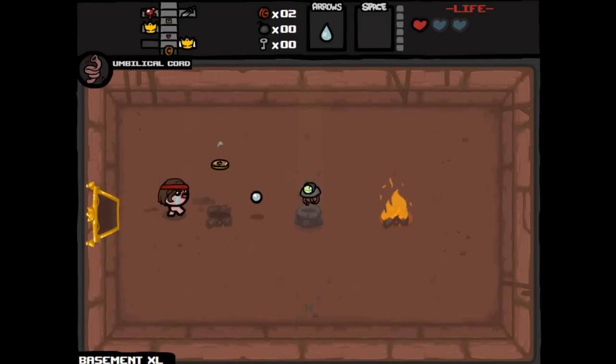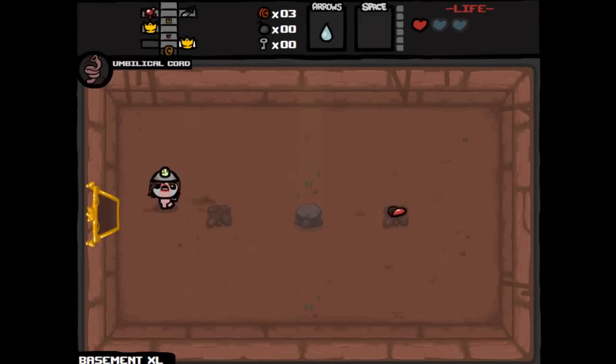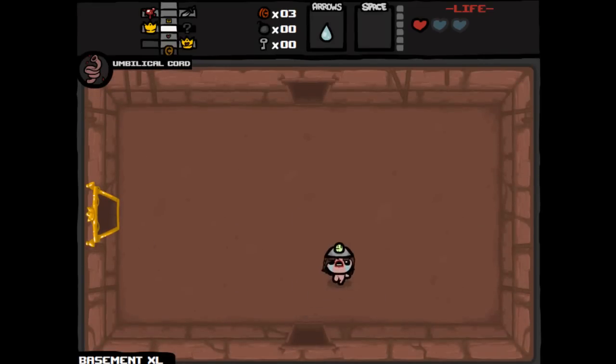Oh wow, never mind — usually you don't have the keys, I'm just getting extremely lucky. Okay, we got the Miner's Hat — nice! This will let us see all the secret rooms. With the x-ray glasses from last episode, we could see the secret rooms and also open up the door. Here it doesn't actually open up the door, but it does show us where they are, which is kind of cool.